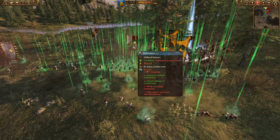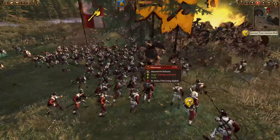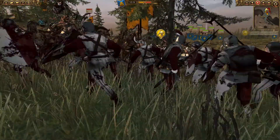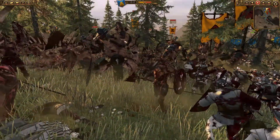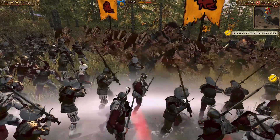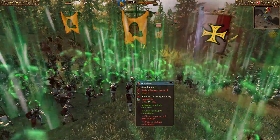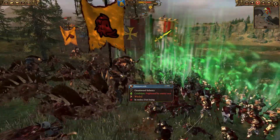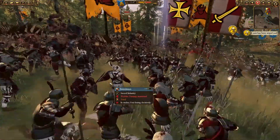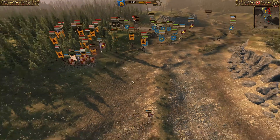The Beastmen have engaged. Devolve has been called on these Empire troops here. We've got the Gore Herds in combat with the Halberdiers. These units are going to rip up these Great Swords, but actually the Great Swords might do okay here — we've got a Traitorkin spell called on them. And the Razorgor Herd is fighting it out. For the moment, most of the Beastmen are still not fully engaged.